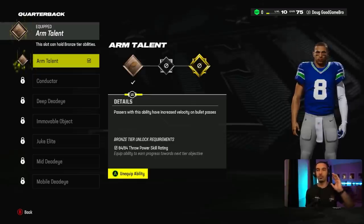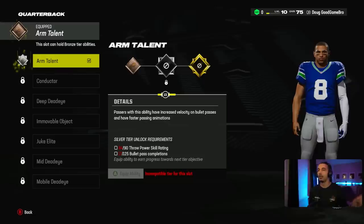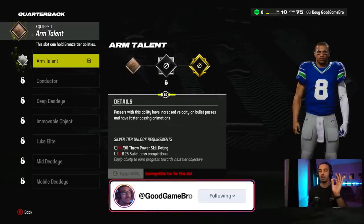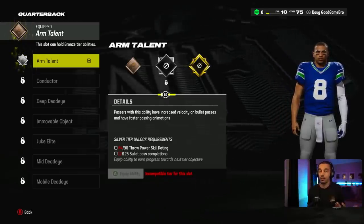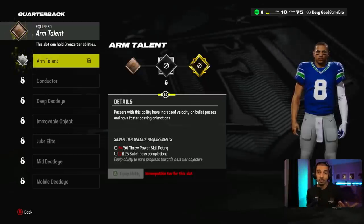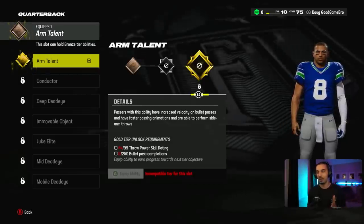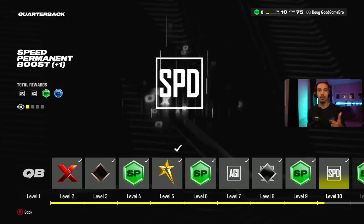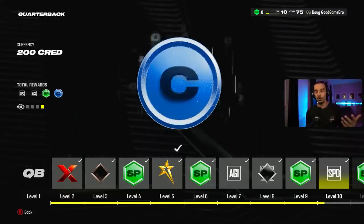We have the bronze arm talent equipped, and that's for our bullet passing. For the silver tier unlock requirements, we need to get our throw power skill rating up to a 90, and complete 125 bullet pass completions. We're at 17 out of 125 after the last game — I throw a lot of bullet passes. And to get gold, you need a 99 throw power skill rating and 250 bullet pass completions. I like how they're doing that — you've got to put in the work.